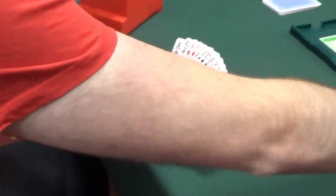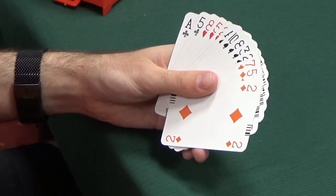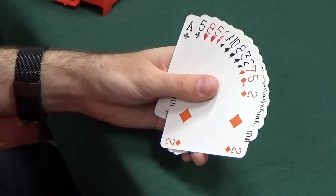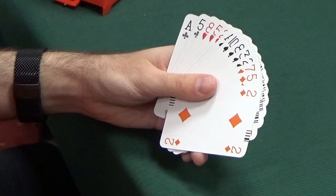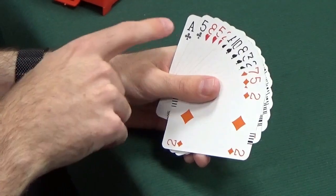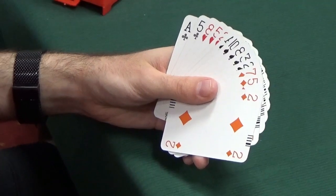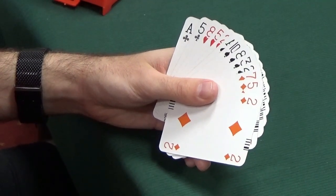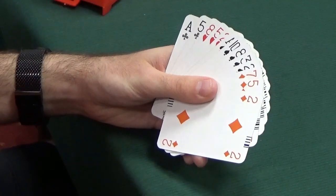Declarer plays small from the dummy - small club. We've got a decision to make. Our partner led the ten of clubs, which promises the nine, or promises they're leading from shortage. It doesn't look like shortage given we can only see five clubs between our hand and the dummy. So basically they've got the nine of clubs but not the jack - that's what the ten says, top of sequence. The king of clubs is the query - it could be in our partner's hand. They might have led an internal sequence: king, ten, nine. If they do have the king of clubs, maybe we win the ace of clubs, play a club back to our partner's king, they play another club and we trump it. Our best defence is to play third-hand high - play the ace of clubs - and fire a club back on the hope our partner has the king.